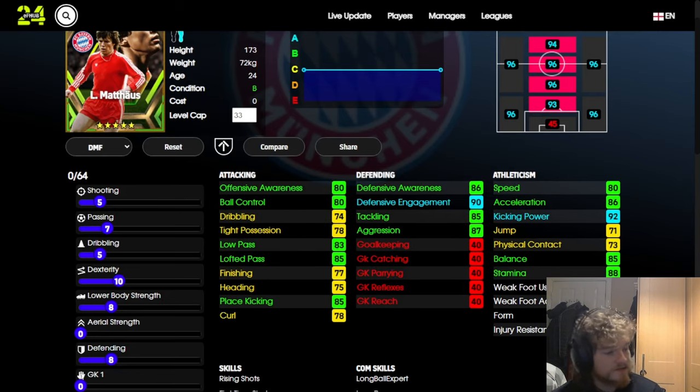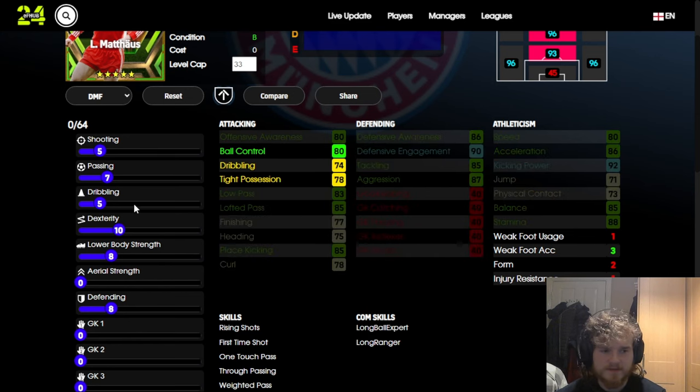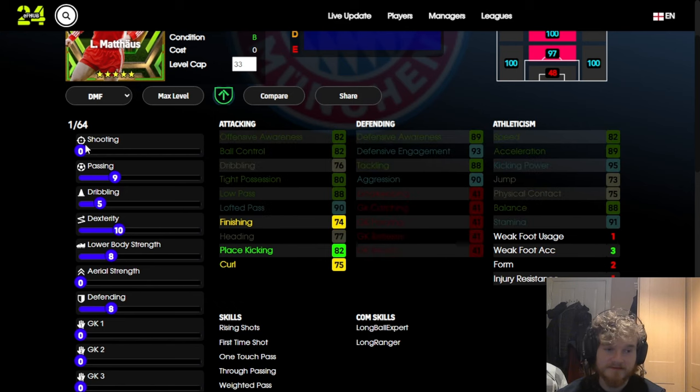Starting with the attacking build: you're going into dexterity, getting acceleration and balance above 85, and then with the boost they'll go to 89 and 88, so he'll feel very nimble. He's only 173 centimeters. With passing, you can get lofted pass to 85 with seven in, but to get 85 low pass you have to invest a lot of points — it costs two points from seven to eight, and three points from eight to nine. So on the attacking build, I'd recommend keeping finishing down and going into shooting, getting just below 80 — but he's on Beyond B-form most of the time so that'll reach 80.